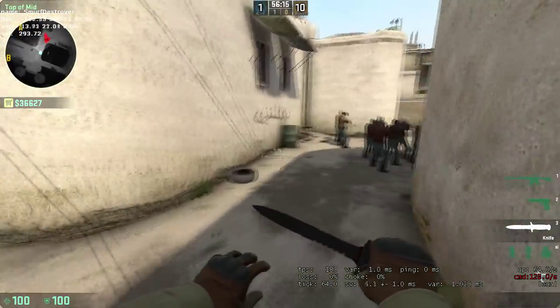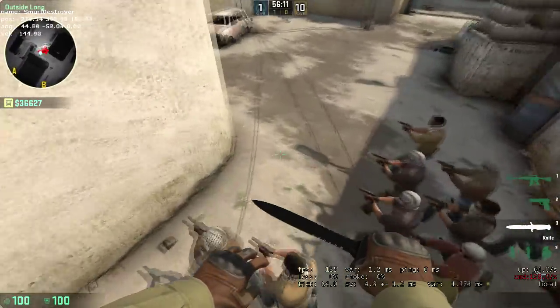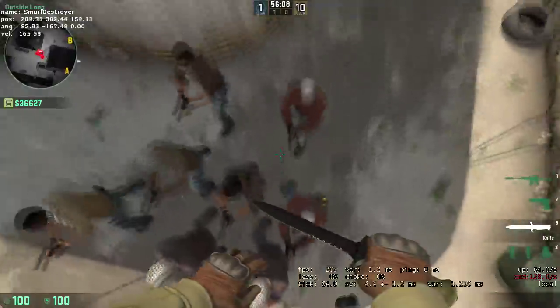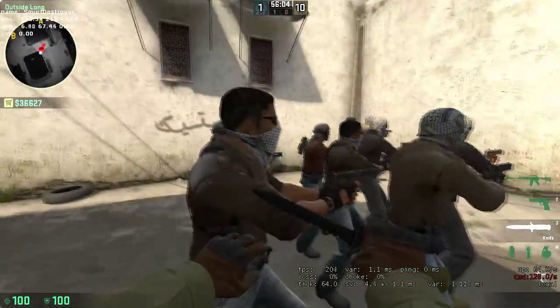This spot is for obviously specific situations, but I just thought I'd show it in case you're in a clutch 1v1 and you want to be able to see where they are. They're actually going that way, so it can give you a lot of information.